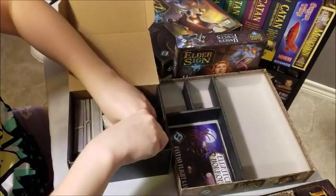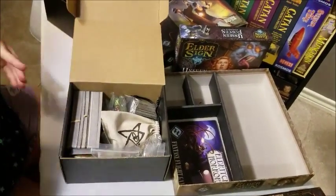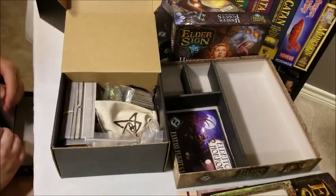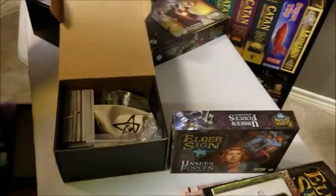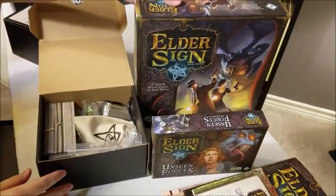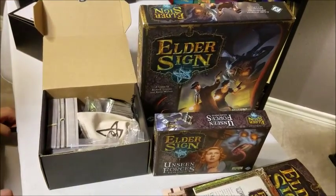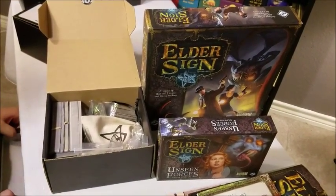So there is all of the pieces, and that's our custom bag that we do for all the monsters. So there's Elder Sign and Unseen Forces — there's a little bit of room. I'm not sure what comes in the next expansion or if it's possible to fit it in, but there's definitely a little bit of room left. So Elder Sign and Unseen Forces in a medium bit box, or you can just do the base game Elder Sign in a small.